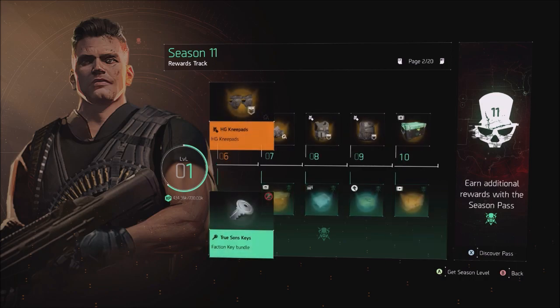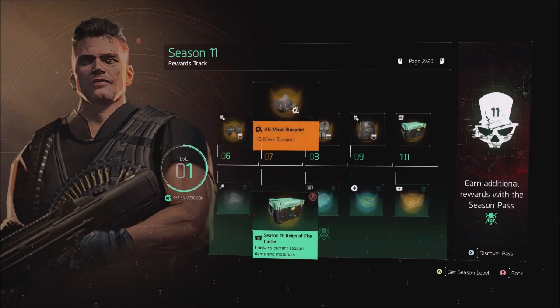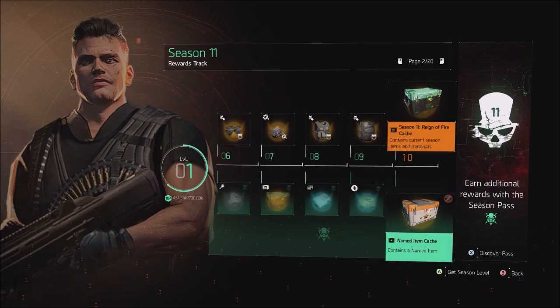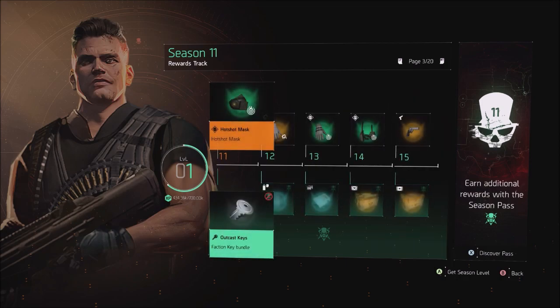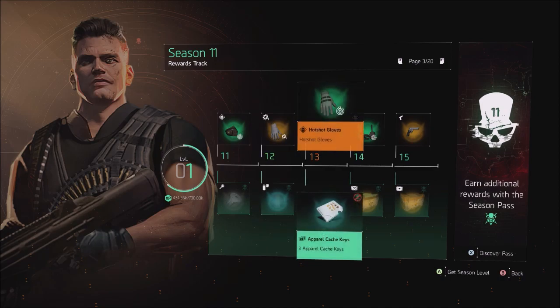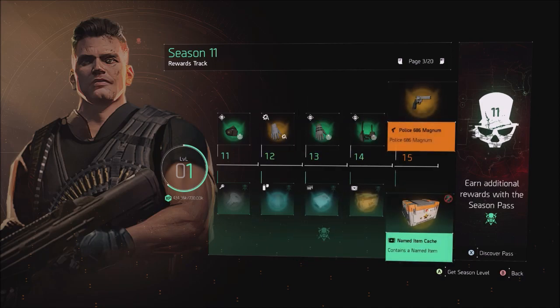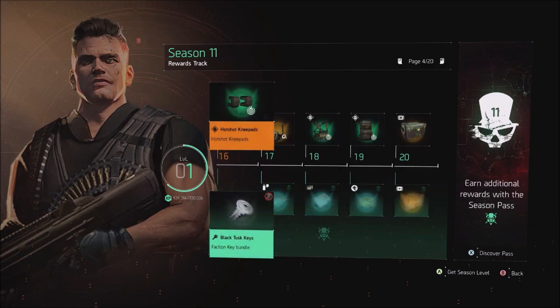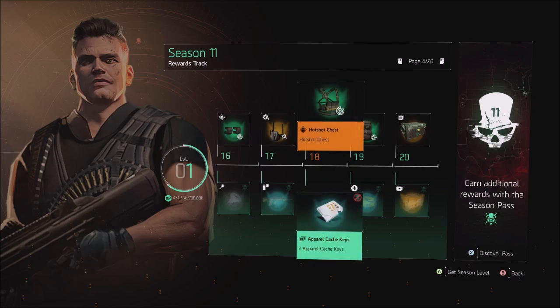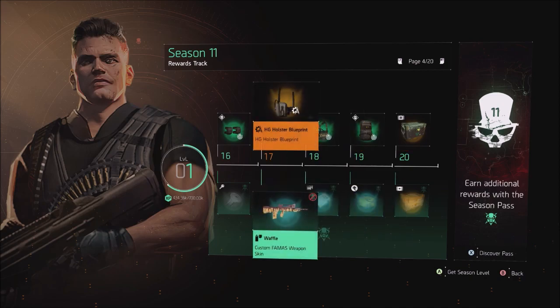You get the Hotshot outfit, the HG knee pads for levels 6, 7, and 8, then the HG mask and chest piece, then the backpack. So the first few, pretty much up to level 10, you're going to be getting the new brand set. At level 11 you get the new Hotshot gear set — starting with the mask — then the gloves blueprint for the new brand set, the Hotshot gloves, Hotshot holster, and the Police 686 Magnum. The Hotshot knee pads at 16, the holster blueprint at 17, the Hotshot chest piece, and the Hotshot backpack up to 19, completing the gear set.